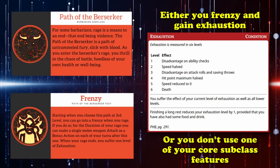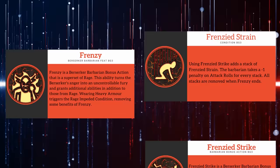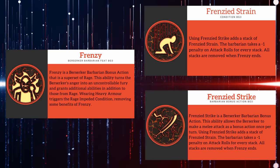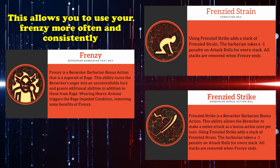In Baldur's Gate 3, however, the subclass gets a bit of an overhaul. The exhaustion mechanic has been completely removed in exchange for a new mechanic called Frenzied Strain — a stacking debuff that gets applied every time you use your bonus action to make an additional weapon attack, now called Frenzied Strike, granting a minus one penalty per stack to all attack rolls until your frenzy ends. While this can be seen as a slight downgrade, the upside is that you can use your frenzy more often and more consistently, without worrying about the many debilitating effects that exhaustion can give you.